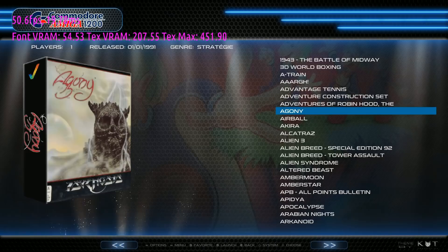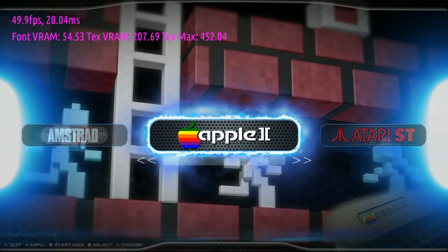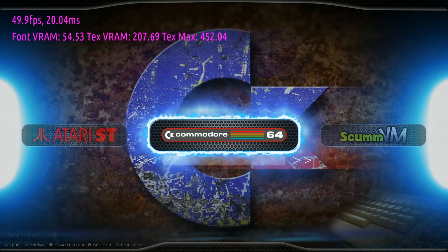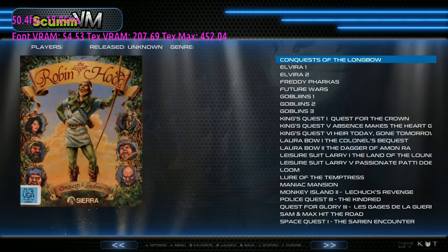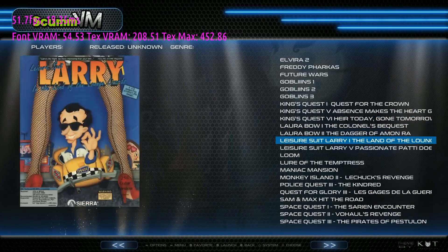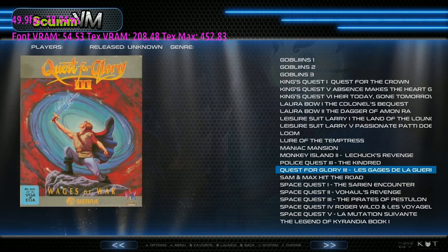When you go in you get a slightly different theme, but there are your games. Amstrad CPC: 455. Apple II: 500. Atari ST: 500. Commodore 64: 350. Scumbi M: 28 — now these Scumbi M titles are all in French, or possibly Portuguese. I don't speak either, but it looked like French to me.